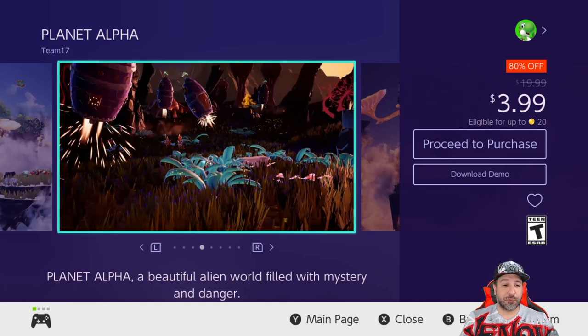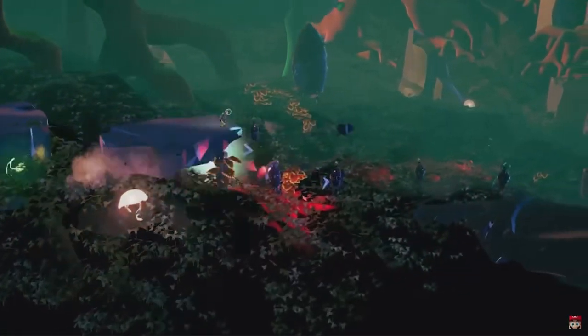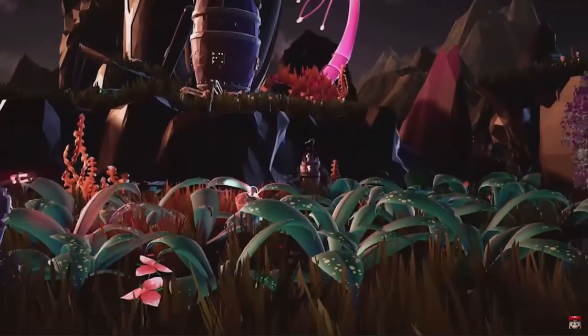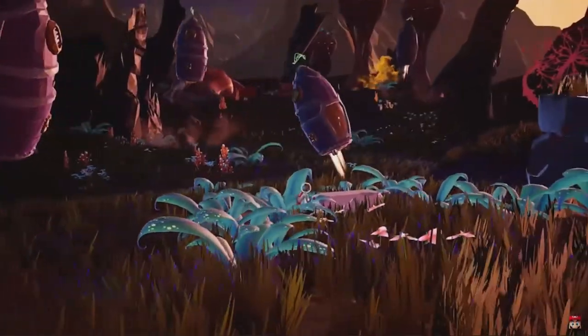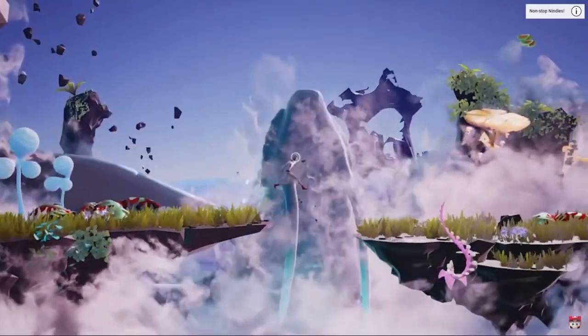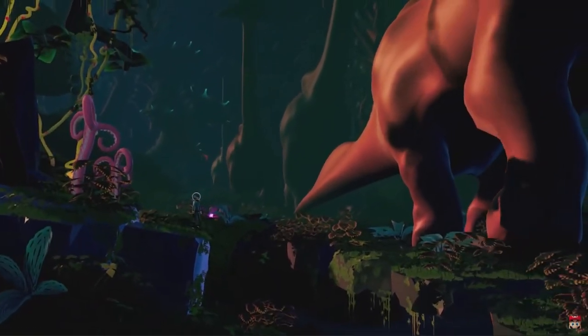Still at $3.99 because it's 80% off, we have Planet Alpha — a 2D action platformer with almost 3D animated backgrounds. If you're looking for a visually beautiful platformer with solid gameplay, Planet Alpha is definitely worth a try at only $3.99. And once again, there's a free downloadable demo available for this one as well.